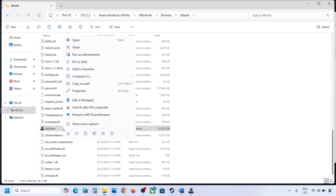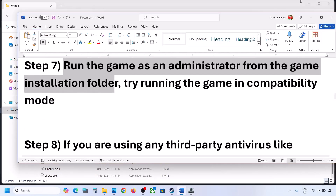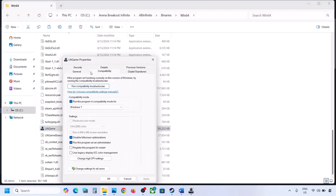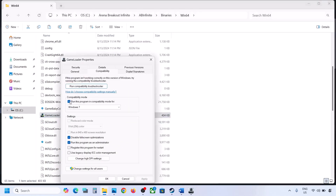Do the same steps with the second EXE file — right-click, go to the Compatibility tab, check Run As Administrator, apply, and try Windows 8, then Windows 7, and Disable Full Screen Optimization as needed. If all those options still don't work, uncheck all the boxes, click Apply and OK on both EXE files, and move on to the next step.